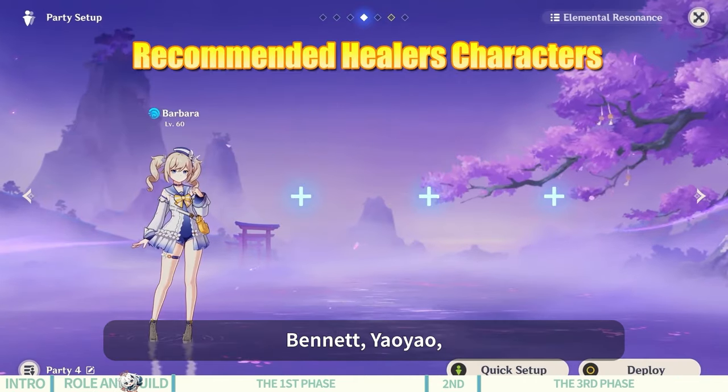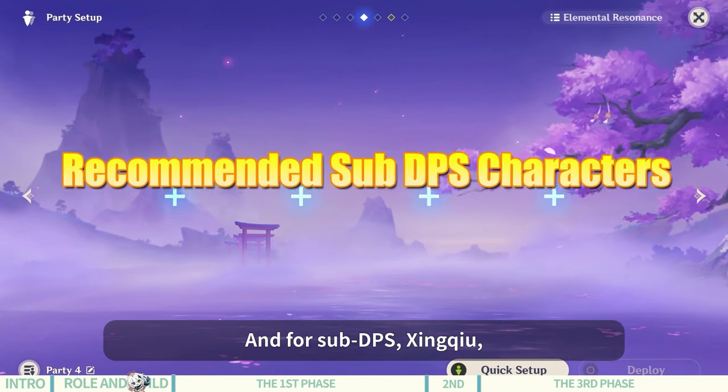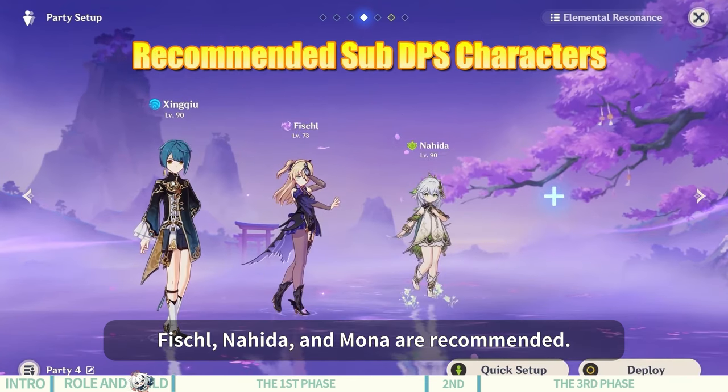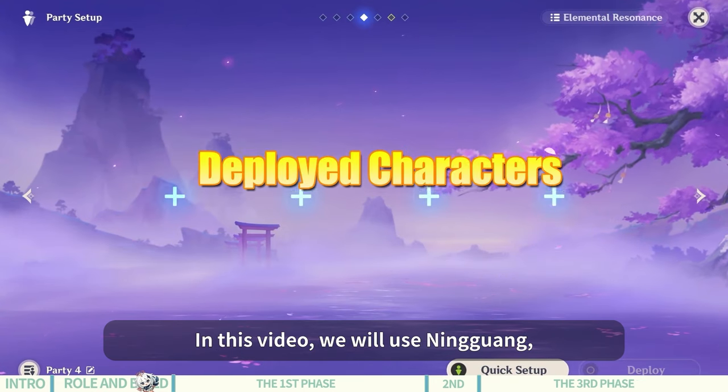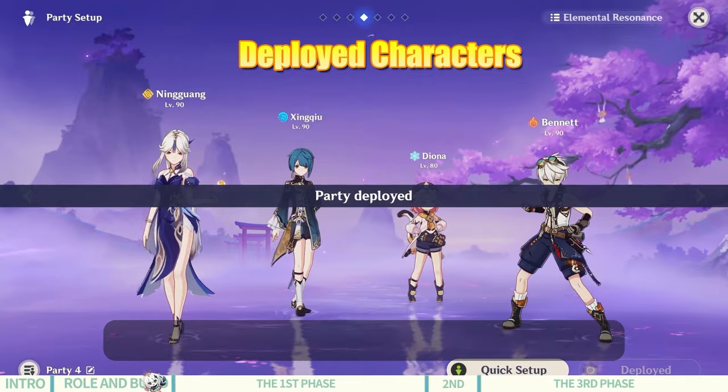For healers, Barbara, Bennett, Yaoyao, and Kokomi are good options. And for sub-DPS, Xingqiu, Fischl, Nahida, and Mona are recommended. In this video, we will use Ningguang, Xingqiu, Diona, and Bennett as an example team.